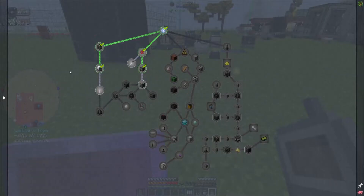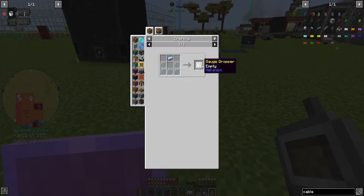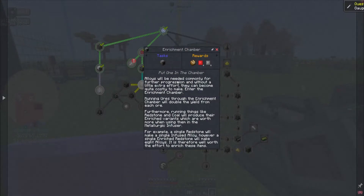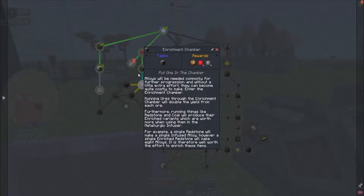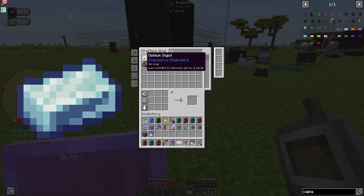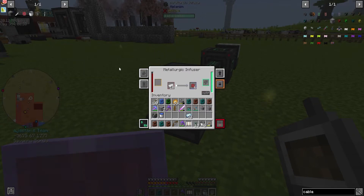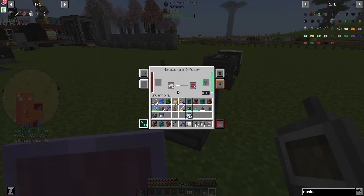We're gonna let that work and once it's done we'll look at the next thing — the gauge dropper. I think I actually have a couple of these but I'll make another one. The enrichment chamber is another thing we're gonna need, but we need some basic control circuit units. We don't have much but I'll take half a stack — we're gonna start off with maybe 10 of these. We're gonna need way more because we need to use these to upgrade into the other alloys, but 10 should be efficient enough to get the ball rolling.